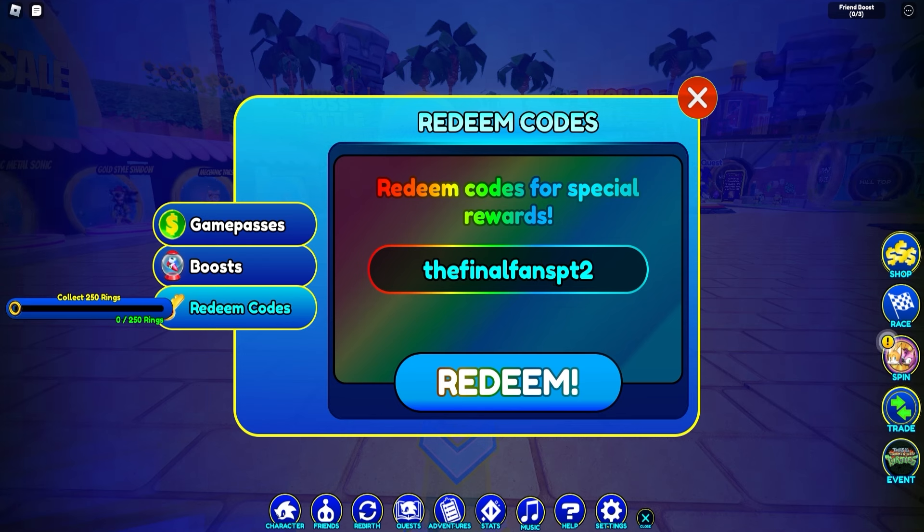If you are too slow to type in your code, you can just pause the video so take your time. Next up we got 'final fence part one', then 'one more fan part two', then 'one more fan part one' — this will give you free Chao. We got 'for the fans', which gives you a free premium Chao. And then 'hooray 50k' because the game is popping off. And we got 'thank you Chao'.